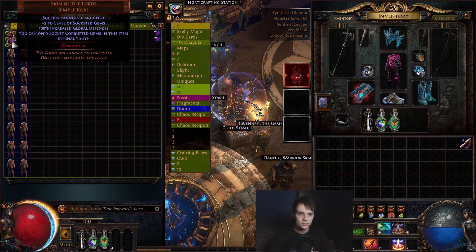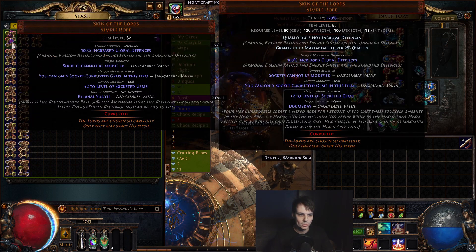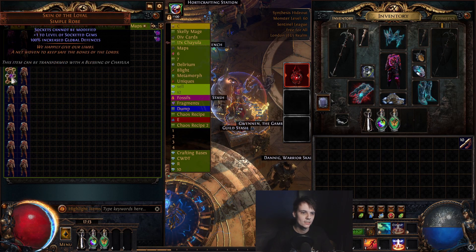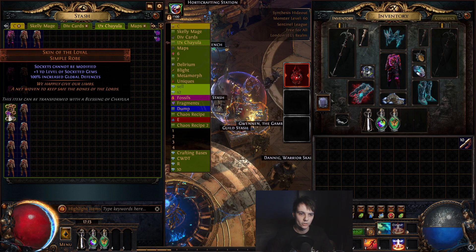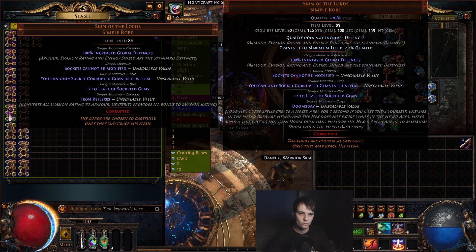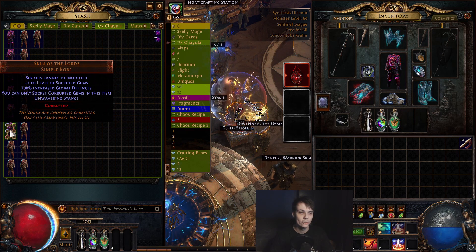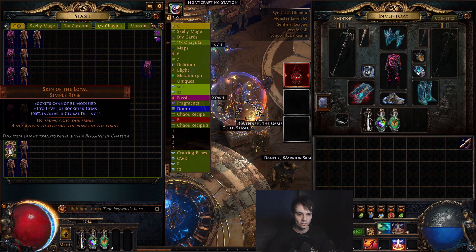First one: Eternal Youth — 50% less life regen and total life recovery per second from leech, okay that doesn't matter. Next: Rune Binder, nope. Doomsday is my current one. Iron Reflexes, that's bad. Oh there we go — Unwavering Stance! That's 30x, easy money guys.